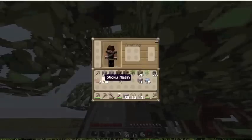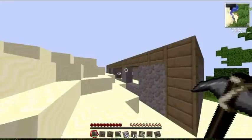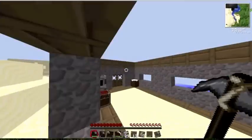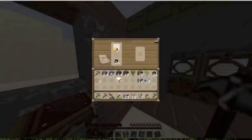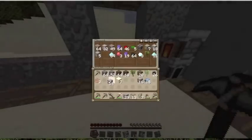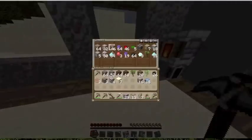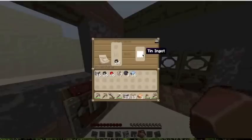We now have three sticky resin — that won't be quite enough but we can take that for now. Put the sticky resin in the furnace and we'll also need to melt down some tin and some copper. I'll let them smelt and come back as soon as it's done. Our tin, copper, and rubber have finished and we are ready to craft our machine.